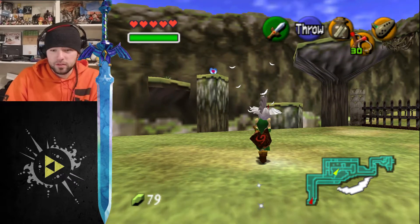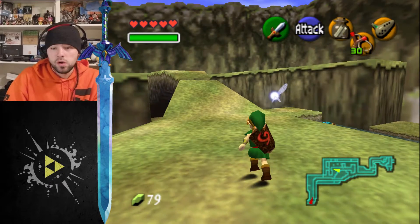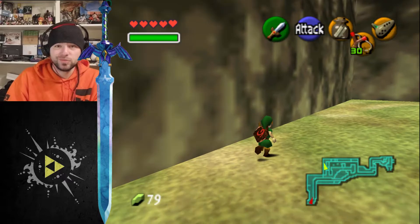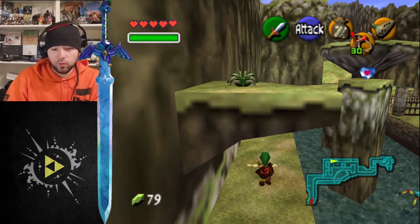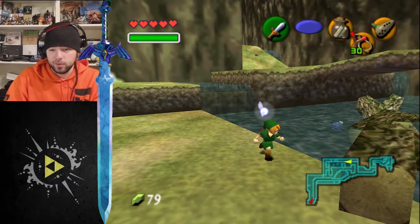All right, I want to know how to get that heart piece. I bet I know how to get it — I bet I need the hookshot. I betcha big buckaroonies that that's the case. Why epic music right now? I'm not even fighting anything. You need to calm down, music. Right now I'm heading back into the Zora's main area because I need to get inside the belly of a person I think.